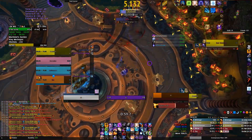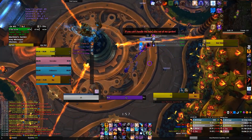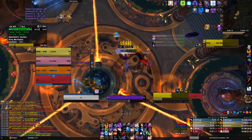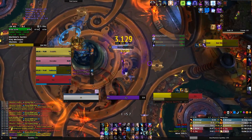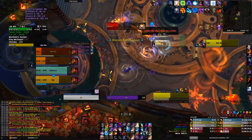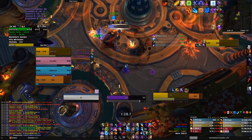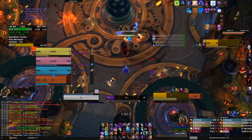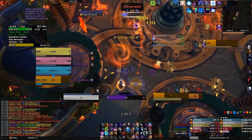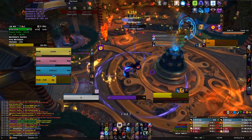Number one: don't get hit by those saw blades on the ground. They're golden and the whole place is kind of golden so they can be hard to see. Communication helps a lot — instead of just having your own two eyes you can have all ten eyes watching the battlefield. Our tank will call 'blade coming through melee' every time so melee can watch out. It makes it way easier to dodge when everybody's sharing information.